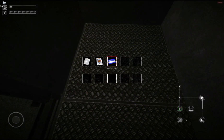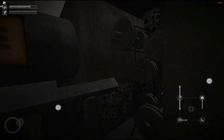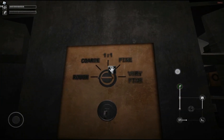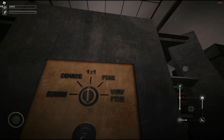Rough, course, one to one, fine and very fine — it handles almost anything without using energy. Rough, course, one to one, fine and very fine — it's probably the most interesting, useful SCP.